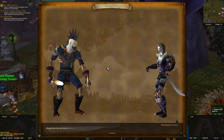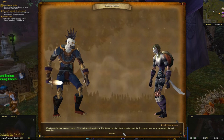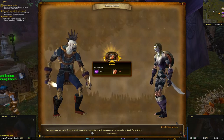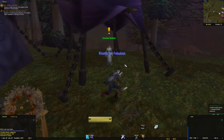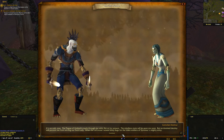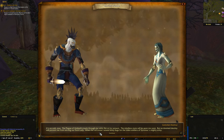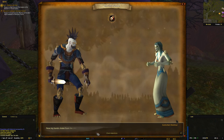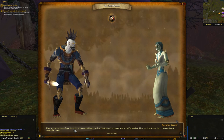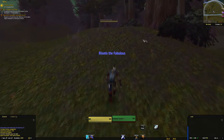Let's go talk to Death Guard Linia. Magistrate Severin wants to report — the defenders at the Bulwark are holding the majority of the Scourge at bay, but some do slip through. There's sporadic scourge activity to the east around the Balnir Farmstead. She also has a quest — the plague of undeath crawls through her veins like an icy serpent and her hands shake from the chill. If we bring her five dusk bat pelts, she can sew herself a blanket to continue serving the cause.